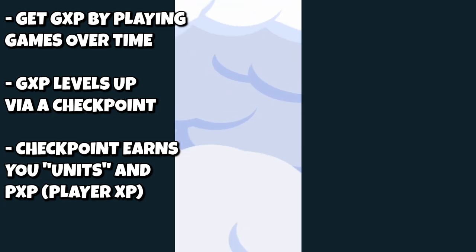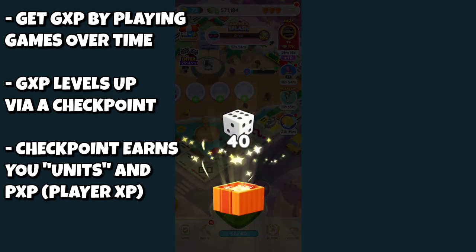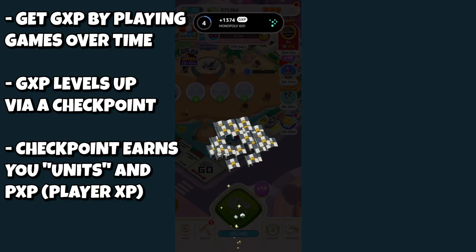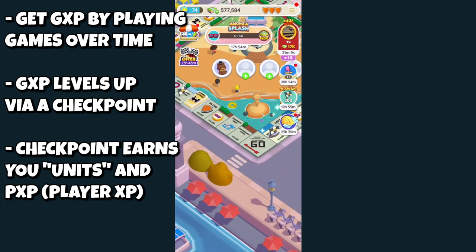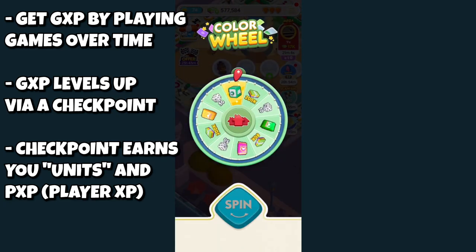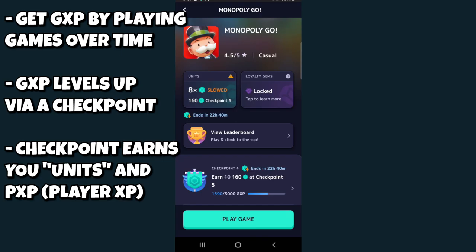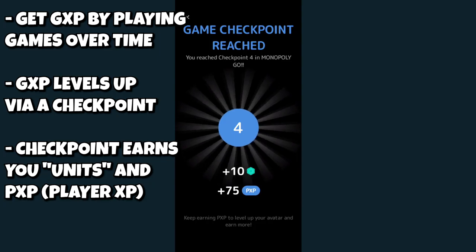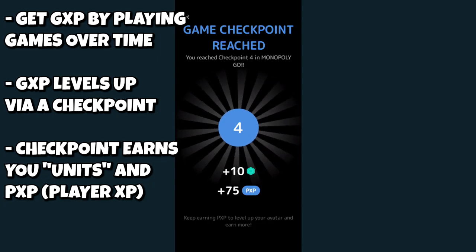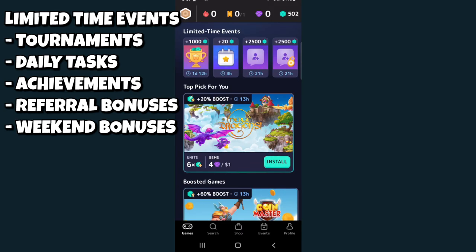To get units when playing a game, you need to reach particular checkpoints. Every couple of minutes you'll be rewarded something called GXP — short for Game XP — for playing the game. Once you reach a threshold, you will receive a checkpoint and are awarded both player XP, also known as PXP, as well as units. You receive those units as soon as you exit the game and return to Mistplay. On top of earning, more often than usual lately, they'll have limited time events like tournaments.